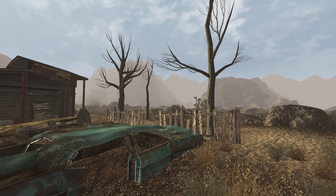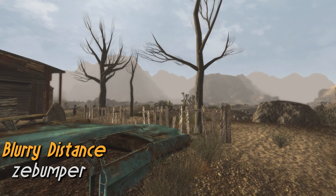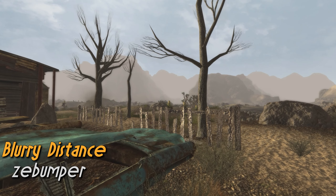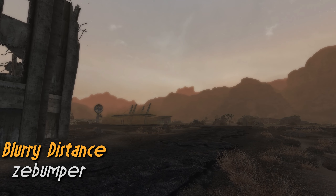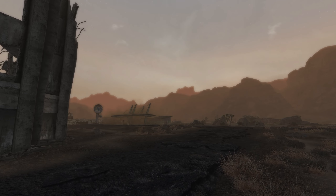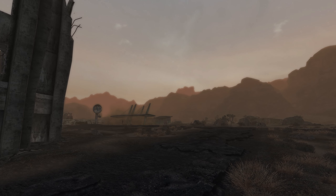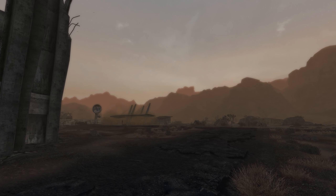A great mod to pair with Dusty Distance Redone is Blurry Distance, which simply adds a blur to the horizon, helping it blend with the sky a lot more. This mod also comes with a customizable INI, although the default settings are fine. You could use both of these mods individually, but combining them really gives you the best outcome.